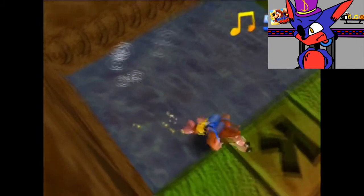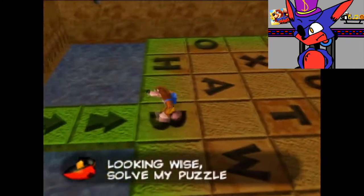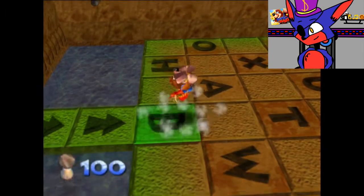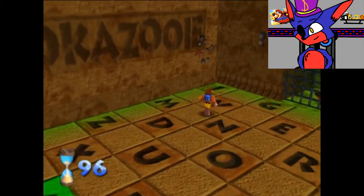I'm obviously going to record the next episode right after this one. The sandcastle puzzle: 'Hey furball, you're looking wise — solve my puzzle and win a prize.' What you gotta do here is just spell BANJO-KAZOOIE in a hundred seconds, which should be easy.